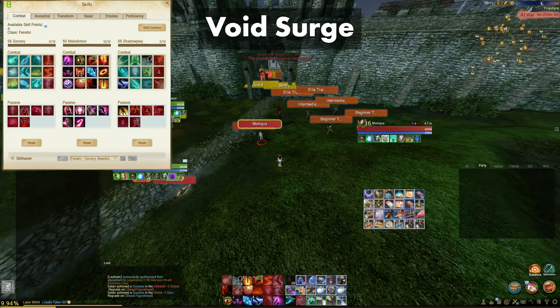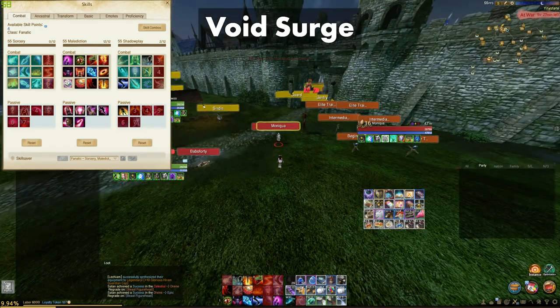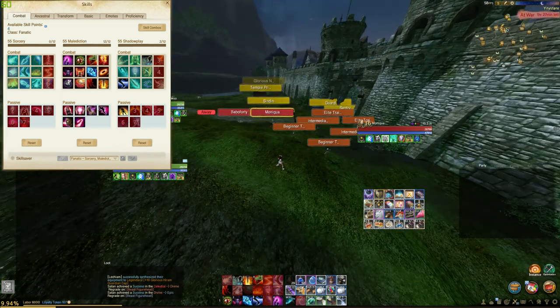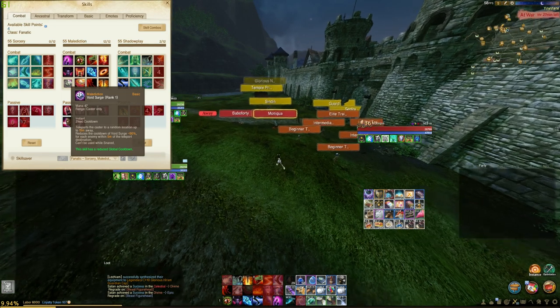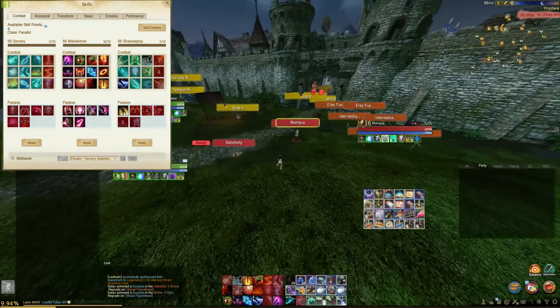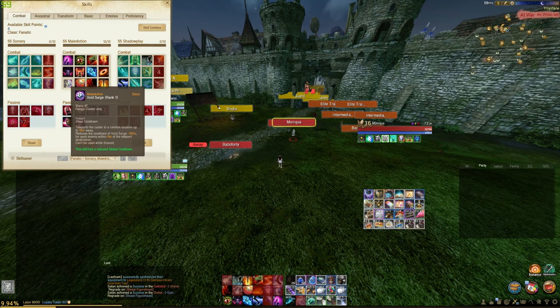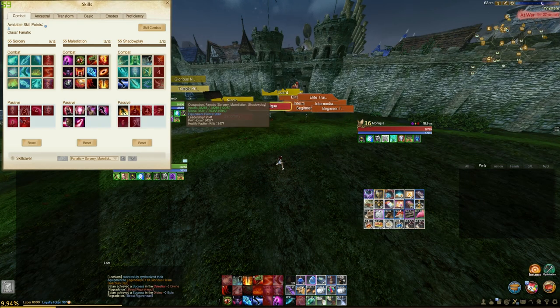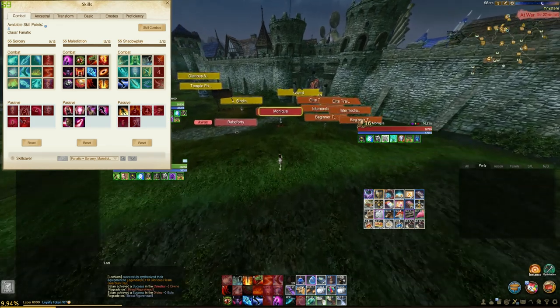Void Surge will randomly teleport you 15 meters away from your current location, and at the same time reduce cooldowns by 50% for each enemy within a 5 meter radius from where you teleport to. In 6.0, you can use this and within a 3 second period use Ghastly Pack. It will roll dice above your head and give you a random number, and that number will determine how many Ghastly Paks you shoot out of your mana bolts. Ghastly Pack does decent damage and shoots out 50 meters — this combo should be something to consider for group PvP.